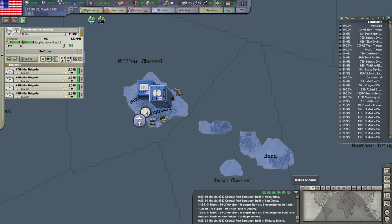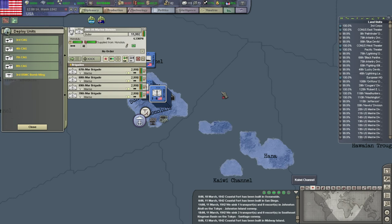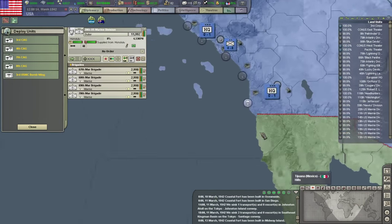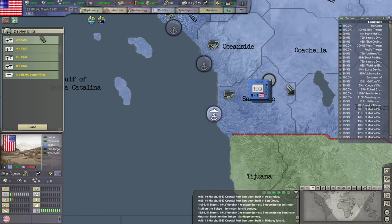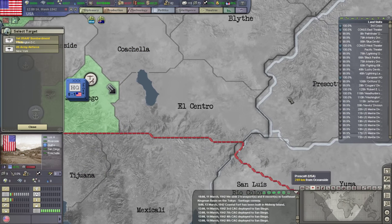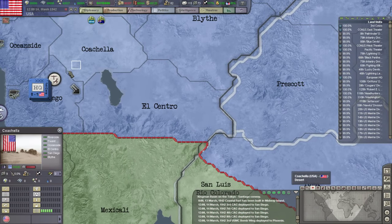You guys are fully supplied — good. And hopefully that helps everything else. Some CAGs are finishing, and some more naval bombing wings. No airbase there — and the naval bombing wing, I'm just going to put it there for now.